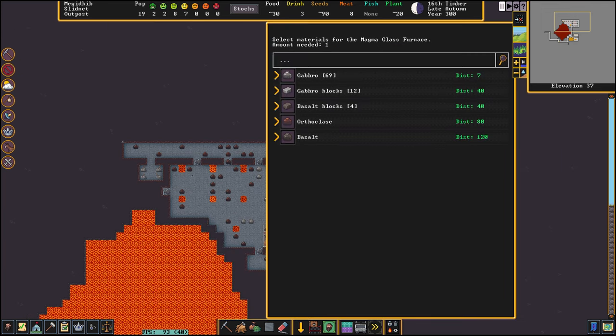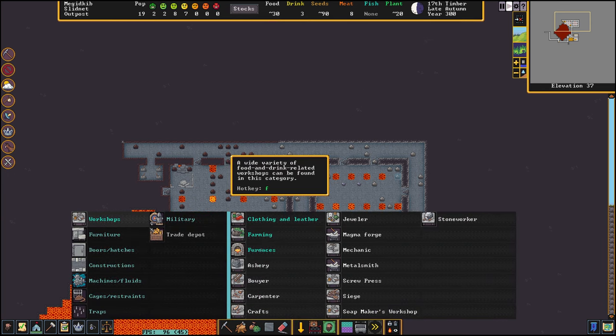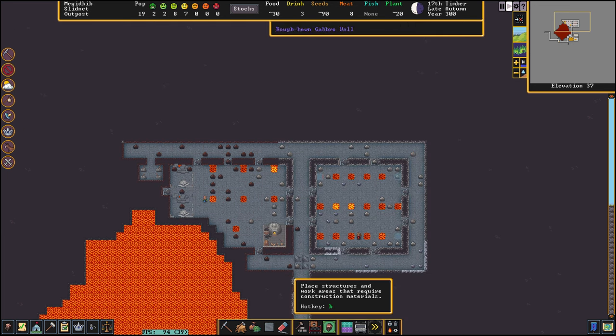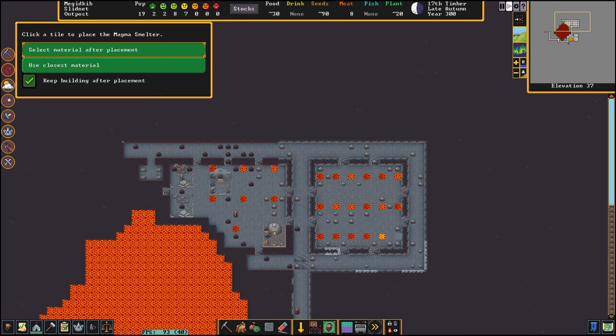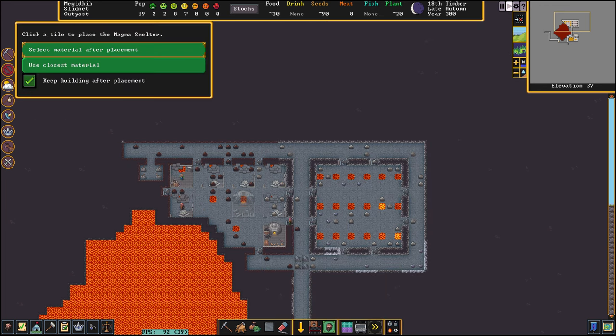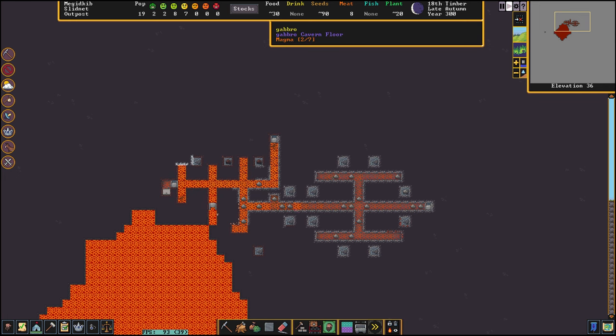Let's build the furnaces. We will start with a magma glass furnace so we can create glass from sand. Let's also build a magma kiln for pottery. The rest will be magma smelters. Everything has to be built from gabbro to make sure the workshops are not burned down.